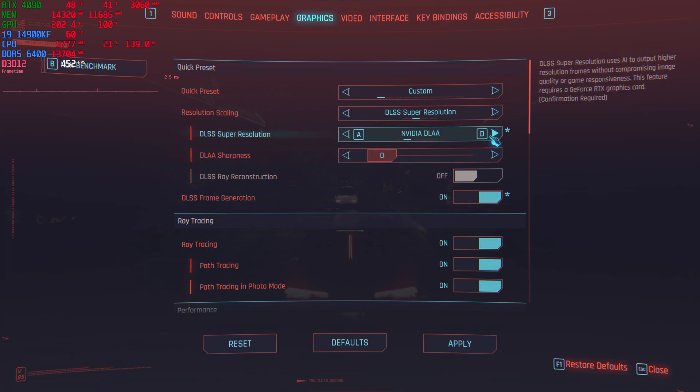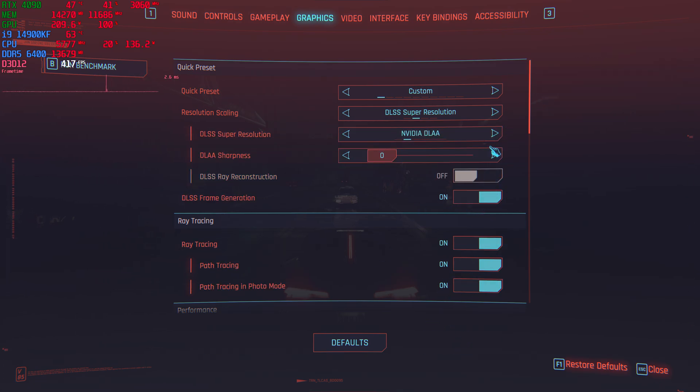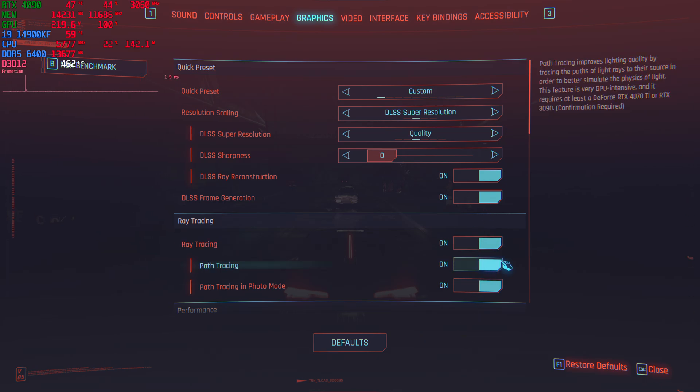Now let's go ahead and turn frame generation on. When you do turn it on, you have to switch it back to quality mode — you have to do it two times. It's a weird NVIDIA trick, but just make sure that's on, and then I will do frame generation with the same settings.